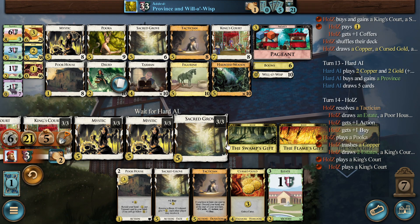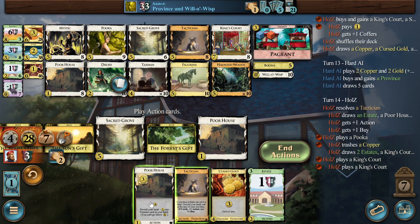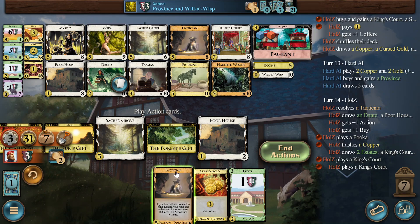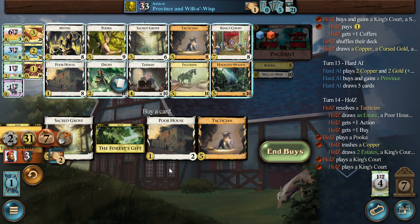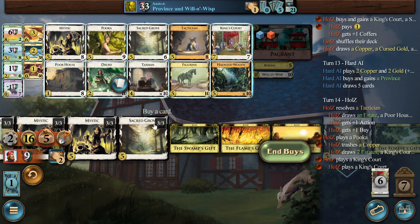34 — even this is 24 and then two duchies. This is 6, 18, 28, 31. And we would get a curse, so no. If we had trashed — yeah there is still 31, but then we would have two more with the Poor Houses. So we get one province, one King's Court because we need it for them. I think we even need a Copper for the draw with Puka. Let's do the Copper before we forget it.